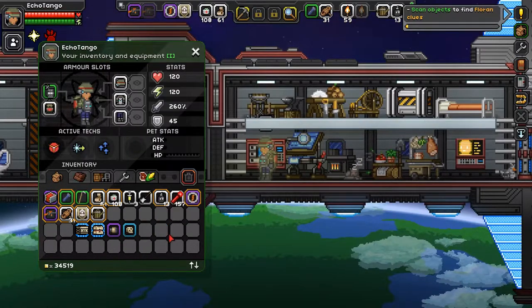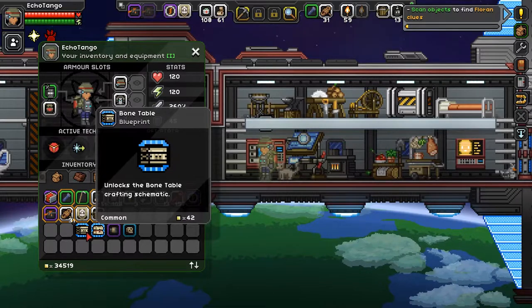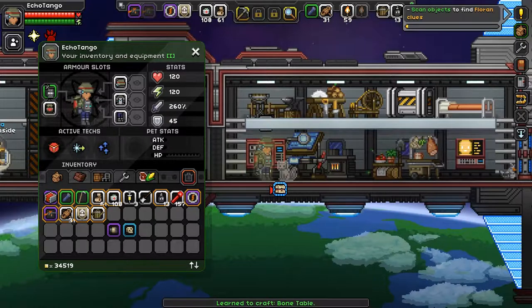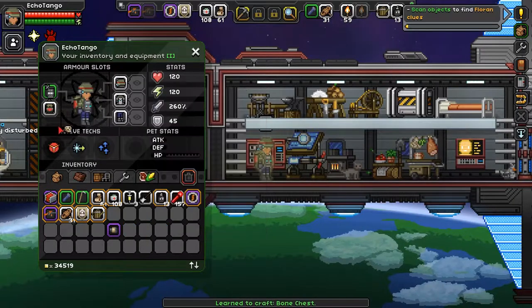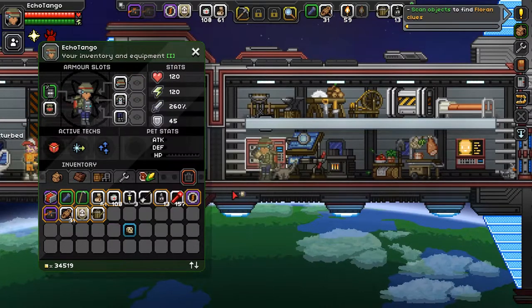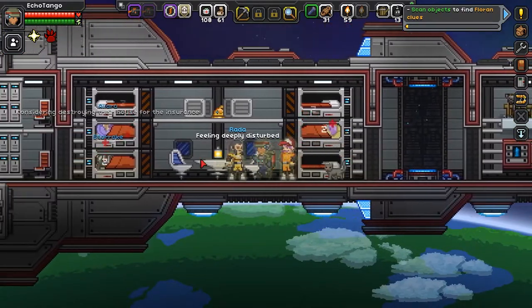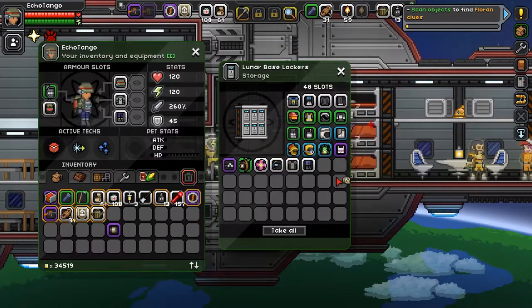I also explored the surrounding areas and found some interesting things. We got some more blueprints, a bone table, and blueprints to craft a bone table and bone chest. We also got a Hylotl skull mask, which looks kind of interesting. And we got a legendary fist weapon called a gauntlet. I'm not really going to use that — I don't like very short-ranged weapons — but it's kind of cool.